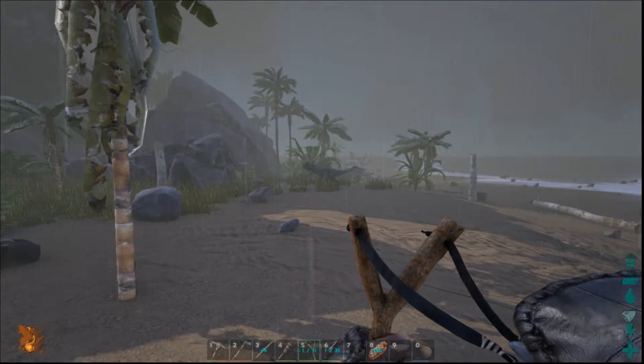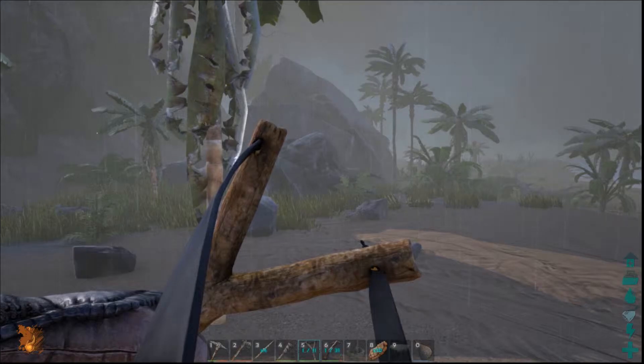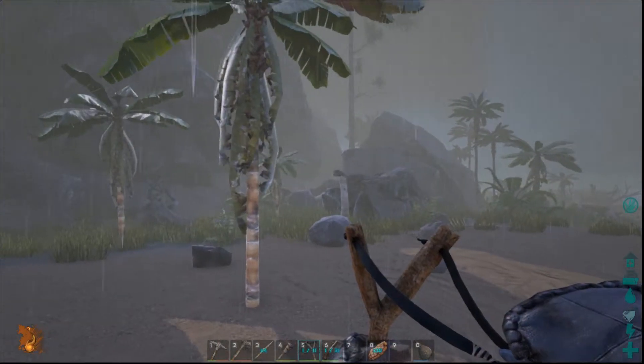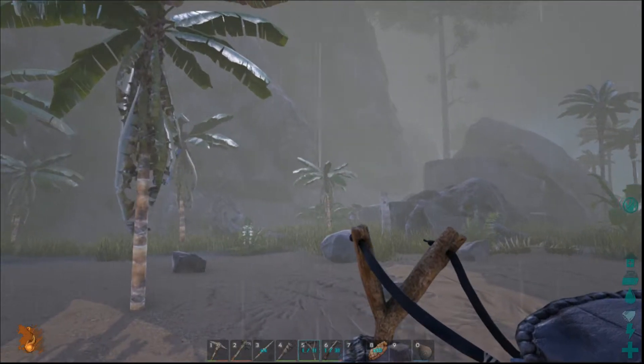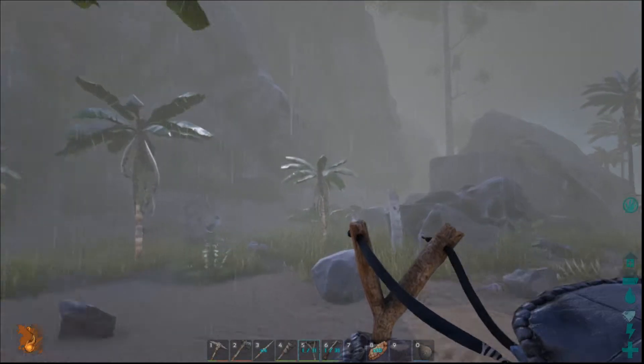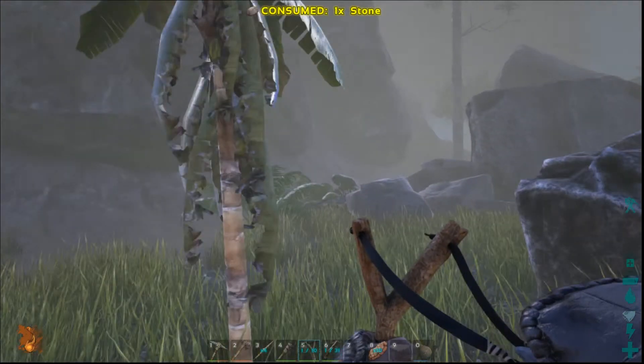Quick note: if you put food — anything that will spoil — onto a dinosaur, the spoiling rate is much slower. For example, something that spoils in 15 minutes in your inventory might only spoil in 6 minutes elsewhere. So it's actually advantageous to put your berries and food on the dinosaurs.